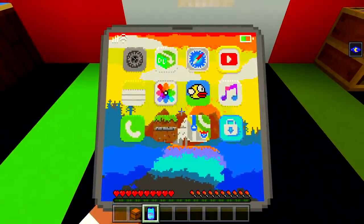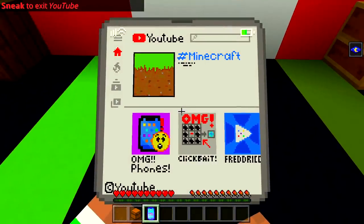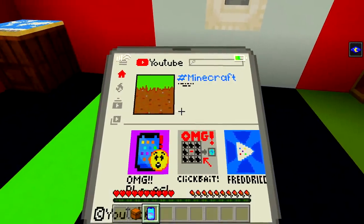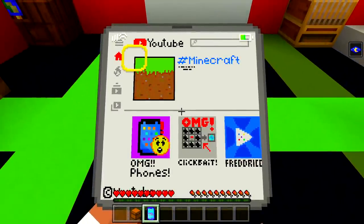Looks like we're on YouTube — let's try that. It says 'Clickbait' — that is so cool. We've got the Minecraft home page, trending, and stuff. Can we move around in this? I don't think we can. Let's get out of that.